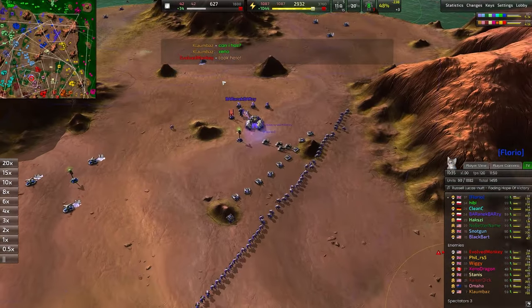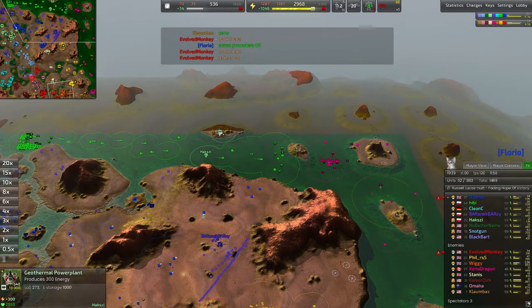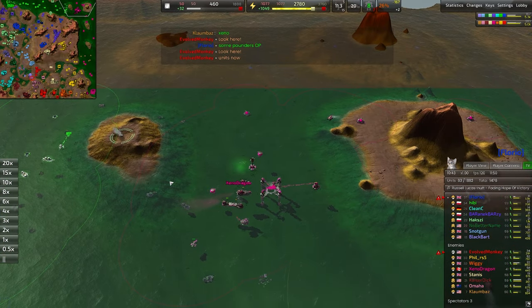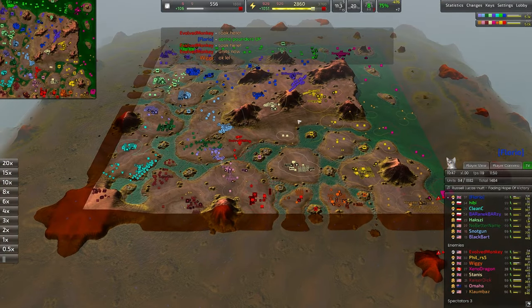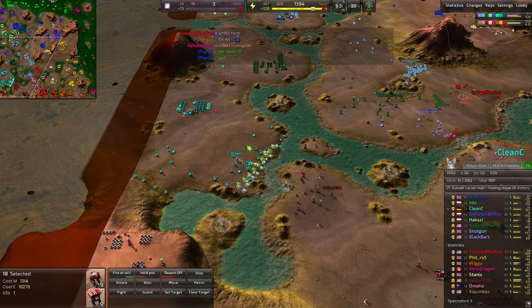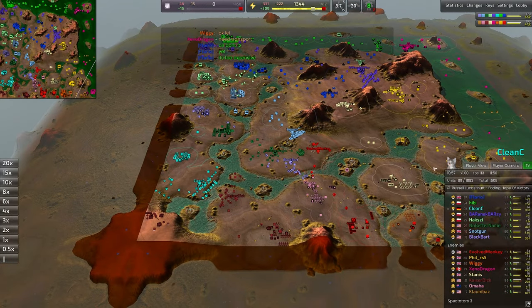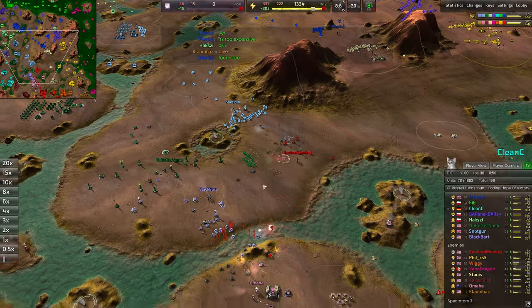There's a massive force right here for Barneck-Barzy. Xenodragon continuing to fight the good fight on the high seas as well. This map is excellent — action across the board. What an even split. Usually what we see is somebody wins the southern side and sweeps across, or somebody wins the naval side. It's rare to get such an evenly balanced game like this.